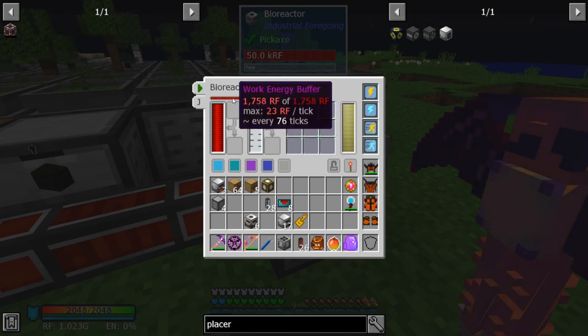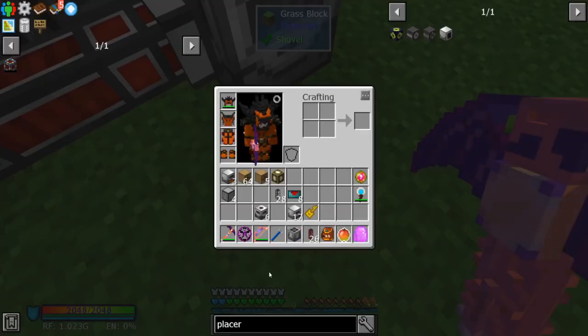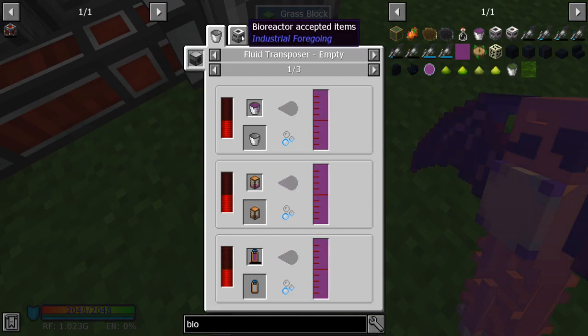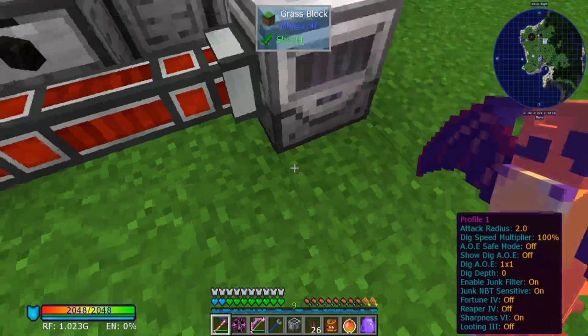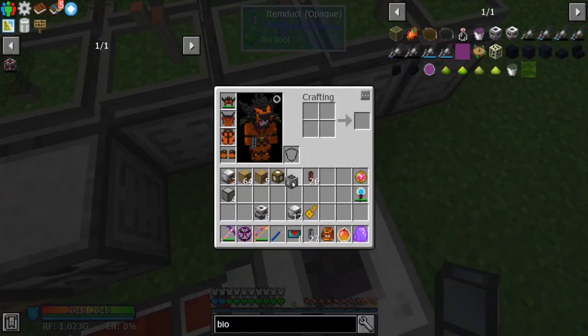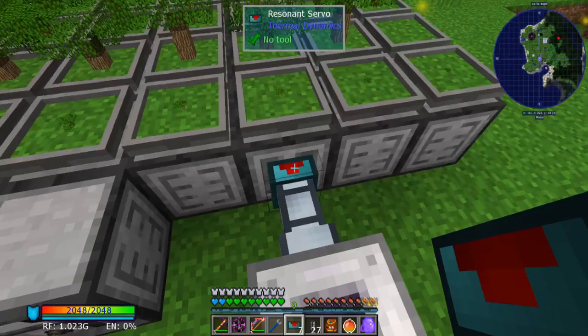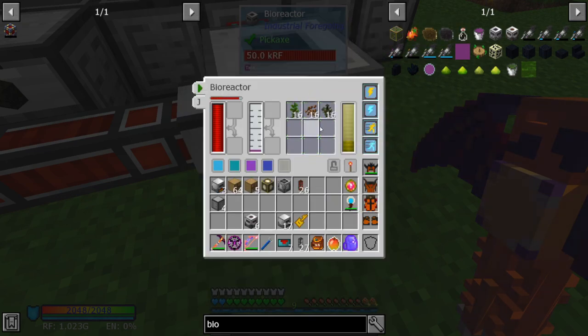There you go — 76 ticks, which is roughly 4 seconds per operation. It will turn every slot it can into biofuel. If you look up biofuel in the bioreactor, it takes seeds, some vegetables, other stuff — but saplings are also in there, maybe not all of them. What you can do is export those saplings into it. As this only accepts certain items, and there's a use for your cocoa beans too. It'll fill up each slot up to 16.